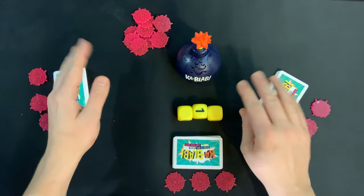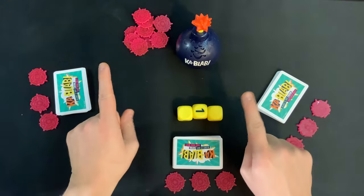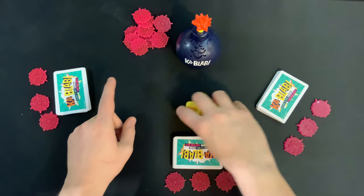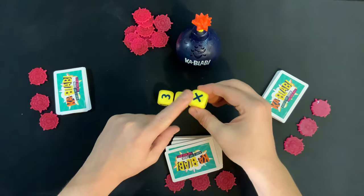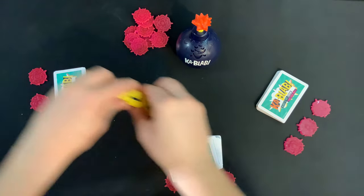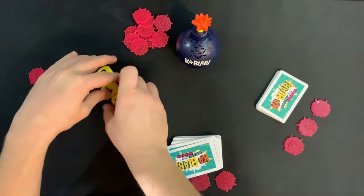Each round, when it's your turn, the first thing you're going to do is pull the ticking timer on the bomb. Then you're going to roll the dice — you want to do this very quickly. If you happen to roll the X, your turn is immediately over. You pass the dice to the player on your left and you're good.